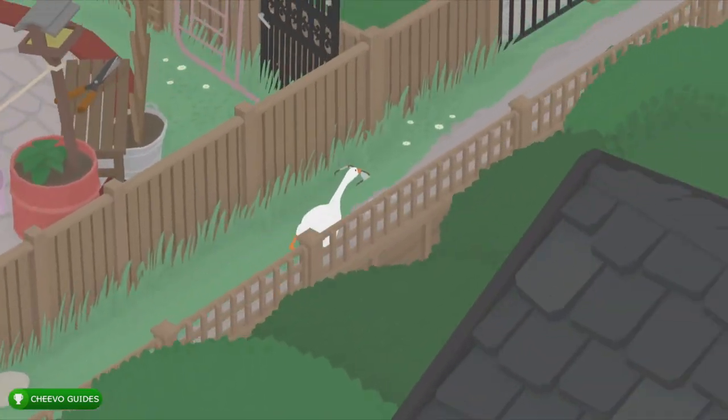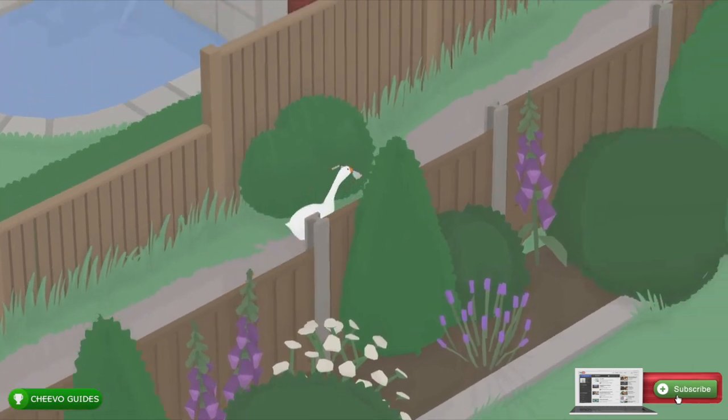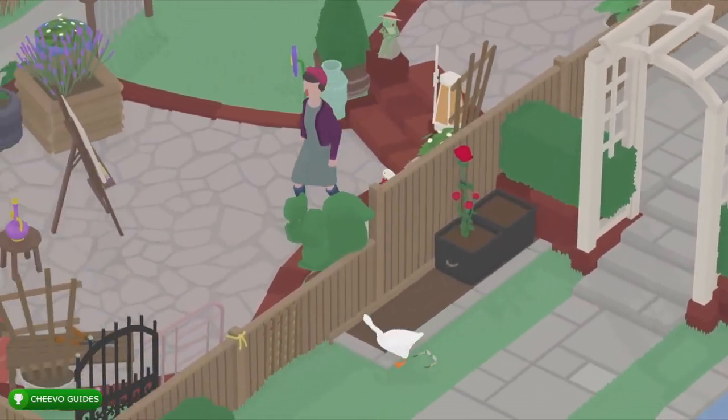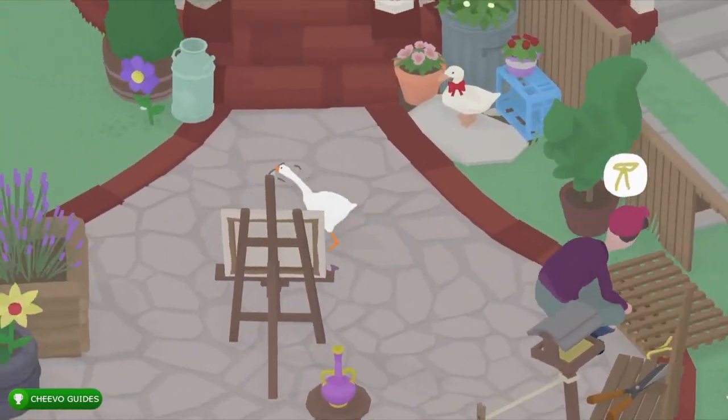The first thing we're going to do is get the pair of glasses from the yard sale in the high street market. We want to take a pair of glasses from the market or the yard sale up to the high gardens area. Just go ahead and break through the male neighbor's yard, then throw down the fence, and then break into the female's yard.